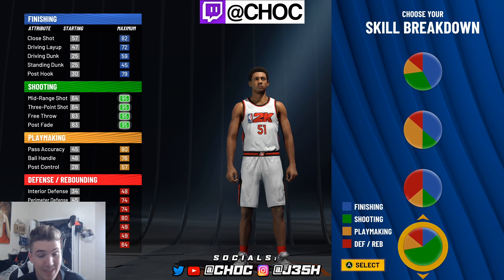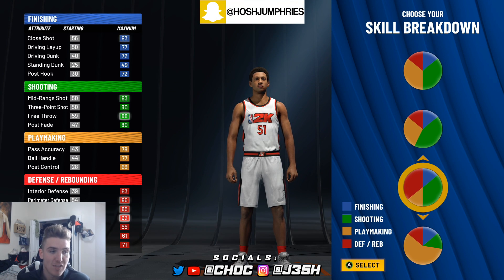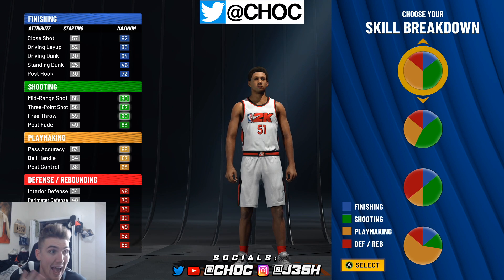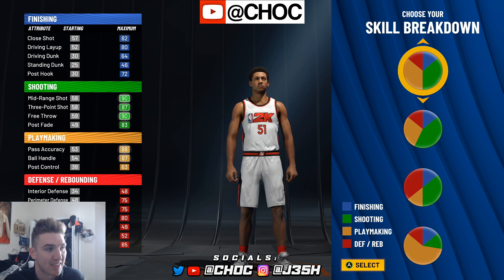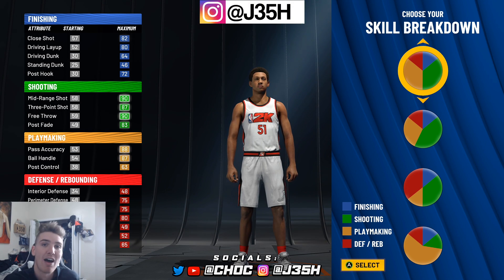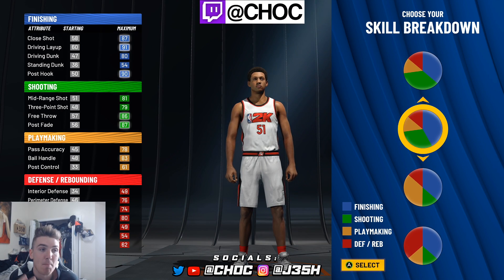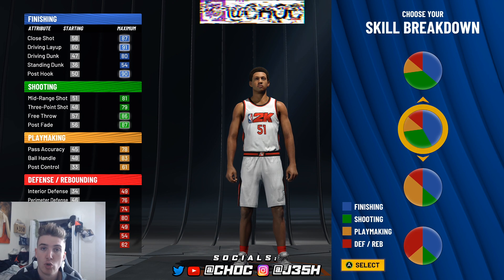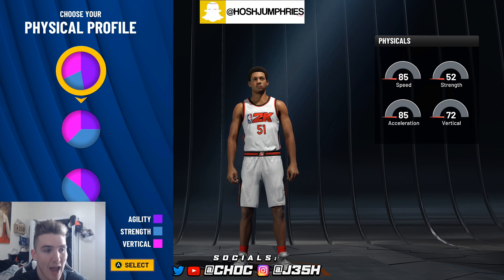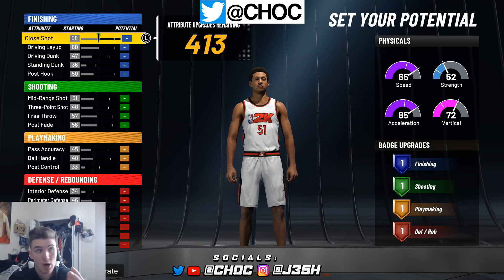Now let's get into what does matter, and that is the skill breakdown. There are several different pie charts you guys can choose from, and you're more than welcome to pick the pie chart that fits you best. You can go with the pure yellow, or the half yellow, half green — this is what a lot of comp stage guards use. But now that the game speed has been patched and the left-right is not as prevalent, in my personal opinion the best build for a point guard is the primary blue, small green. This build can do everything those other builds can do, but it can also get contact dunks.